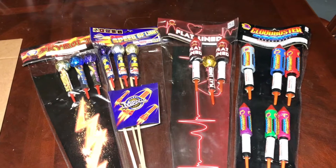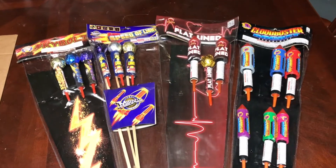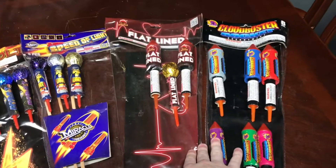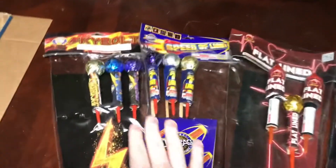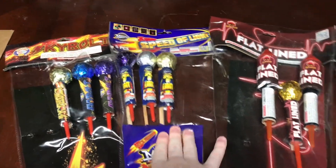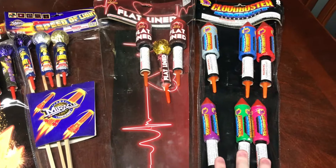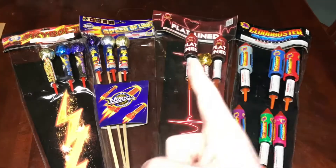What's going on guys, it's pyromichael19 back again for another video. Today I'm going to be doing a rocket comparison — the Skybolt, Light of Speed, Flat Lines, and Cloud Buster. I'm going to do the gold rocket out of the Skybolt, the gold rocket out of the Light of Speed, the gold rocket out of the Flat Lines, and probably a smaller purple one. Let's get into the rocket comparison right now.